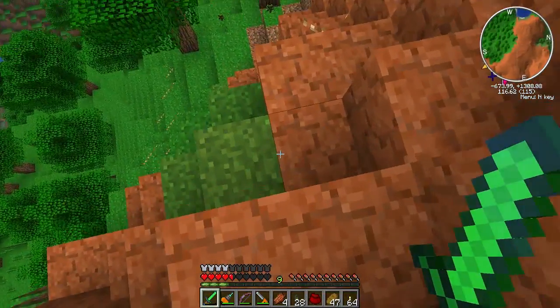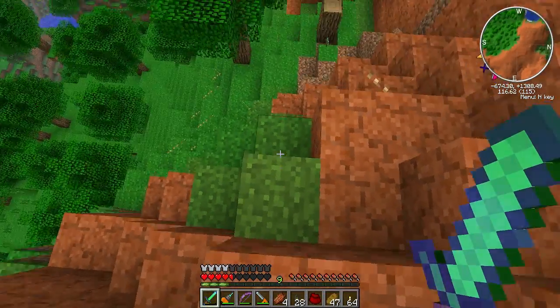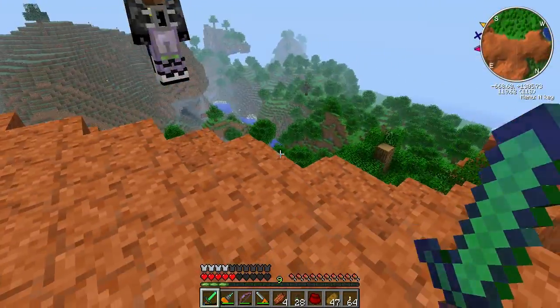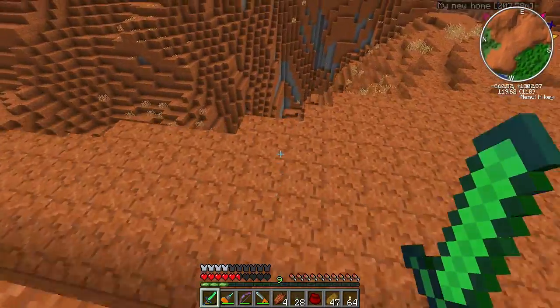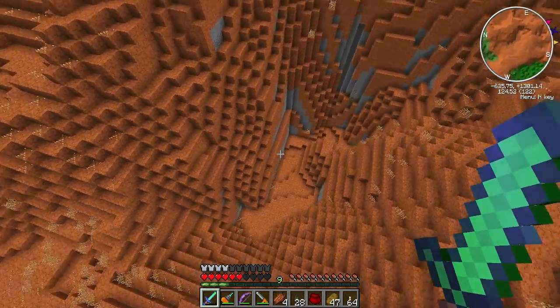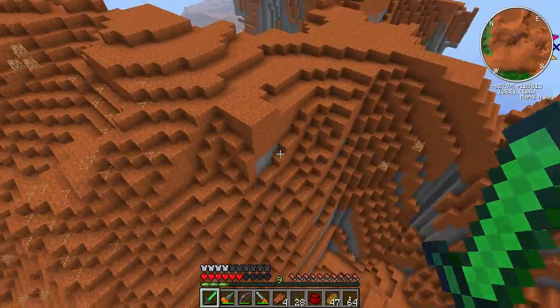So you're wondering about the grass color in the red rock - you can kind of see right here. It's not quite as deep green but it's not horrid - it's average grass. It's not as bad as river biome grass anyway. Or desert, or swamp.